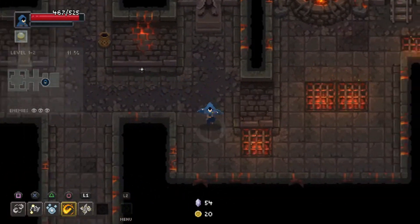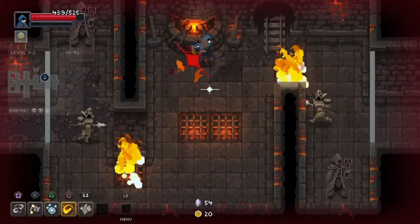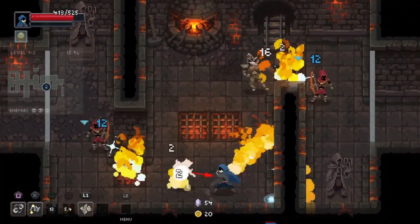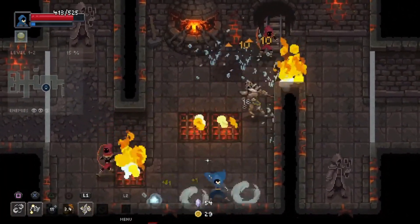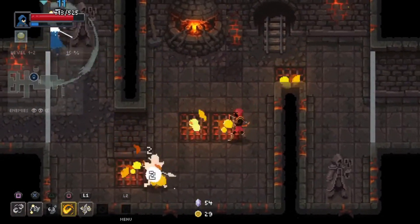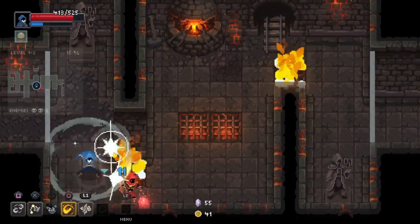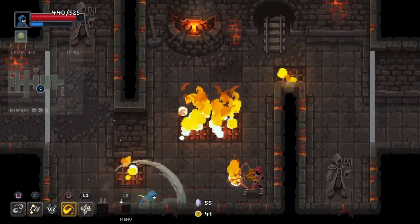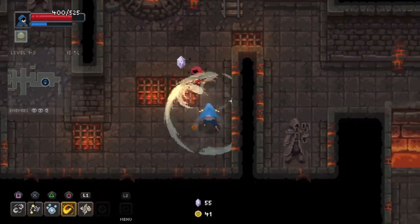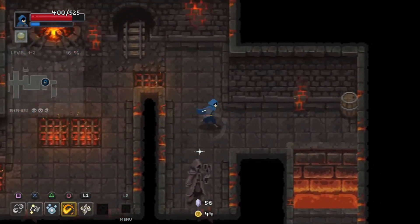That curse — I'm not picking it up, you cannot trick me. What does this do? Increases duration of shock status effect — we have something that does that, so it's not useless. We did pretty well. I wasn't looking — I deserve that damage, I'm gonna be real with you.